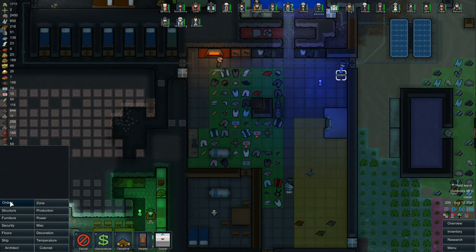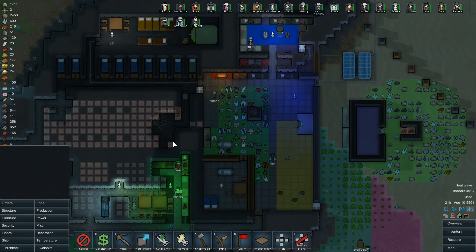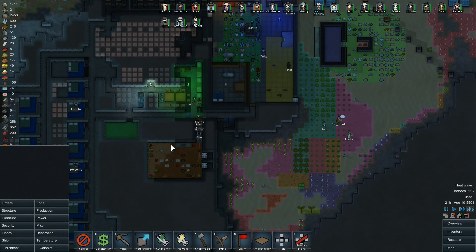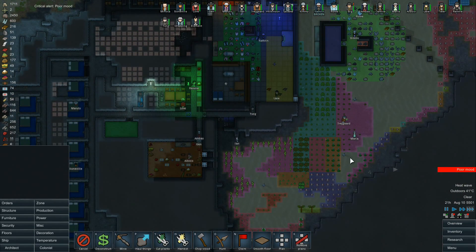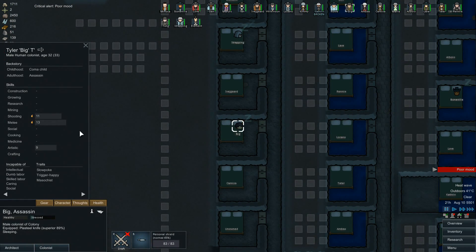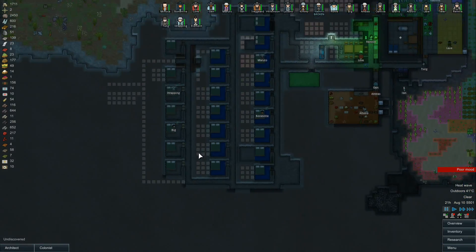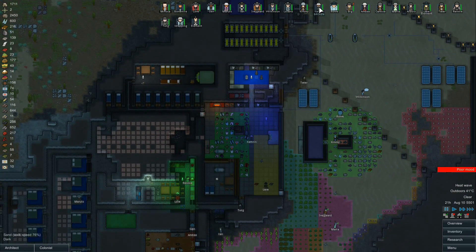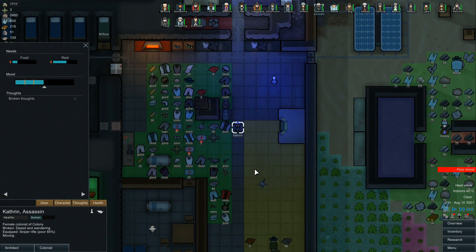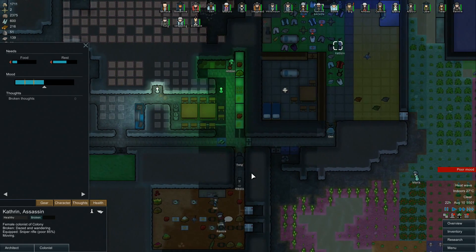Let's go ahead and tell them to mine out this block and we'll get a door put on there. Big is probably miserable because it's hot - unpleasant conversations and very hot. Hopefully the rest will do okay. Catherine's still broken - she'll come around probably. She's got a while before it's gonna kill her.